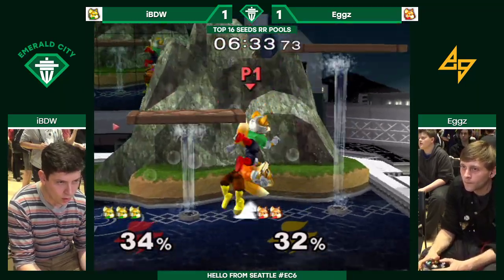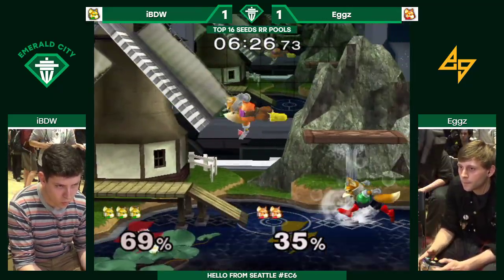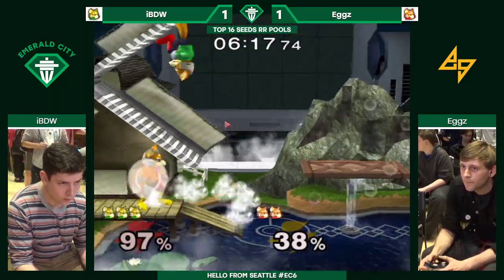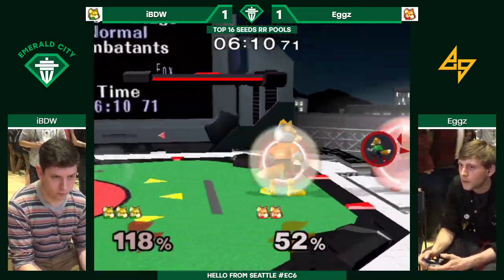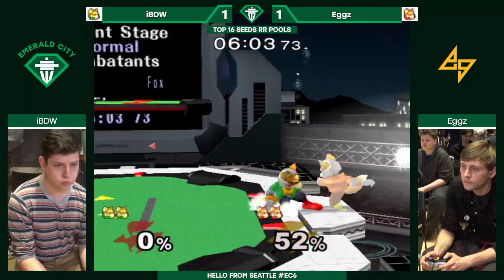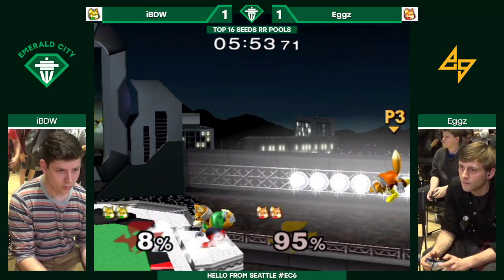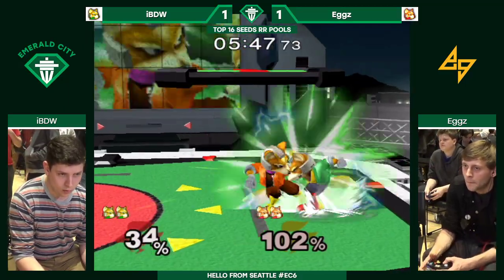32% — that's more than enough to get a kill with Fox. Good falling through the platform to avoid the end of that combo. That's a shield poke right there with a reverse back air. He's got him on the ropes, and that's a stock. Is that a wake-up shine at 52% on Eggs? Good power shield from Eggs to avoid that back air. I love that — holding on to the ledge and just side B-ing behind them. Very nice follow-up.